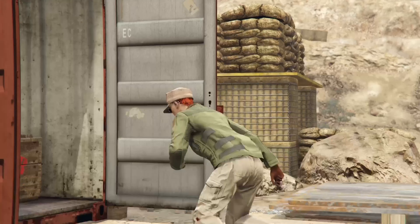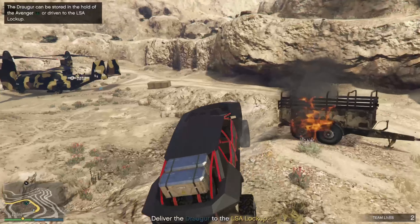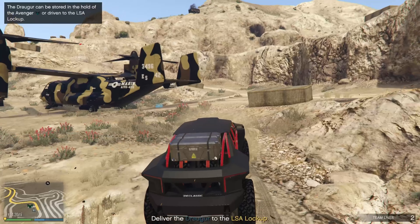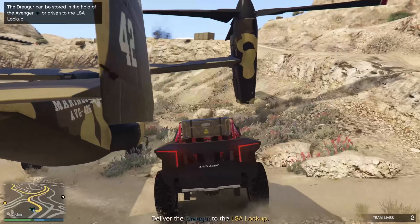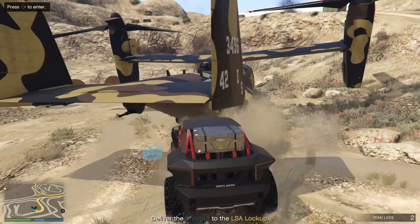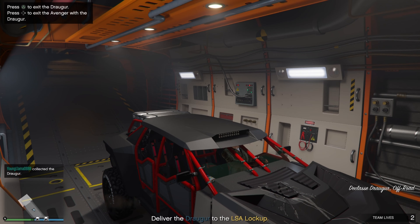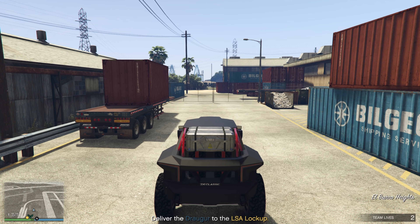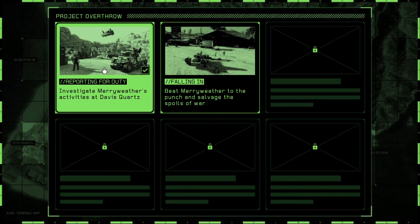Once you do that, you're going to have to retrieve a vehicle from one of the supply crates. Once you retrieve it, take it back to the Avenger and put it in the back of the Avenger. Then take it back to the lockup and deliver it to the garage. That was the first mission.